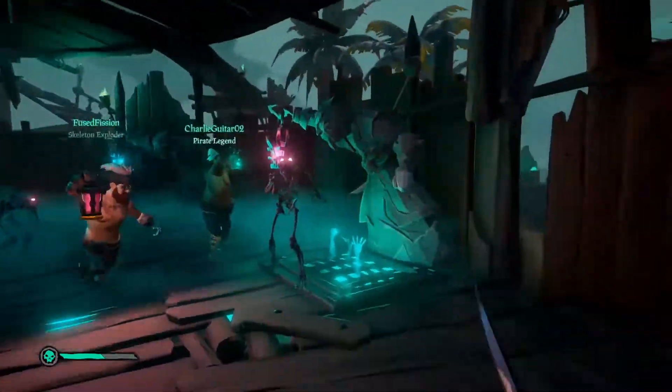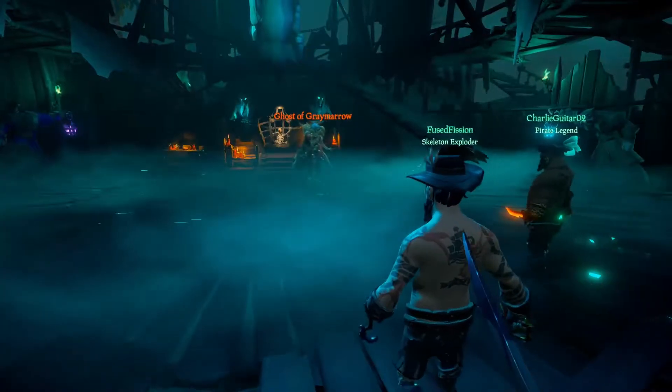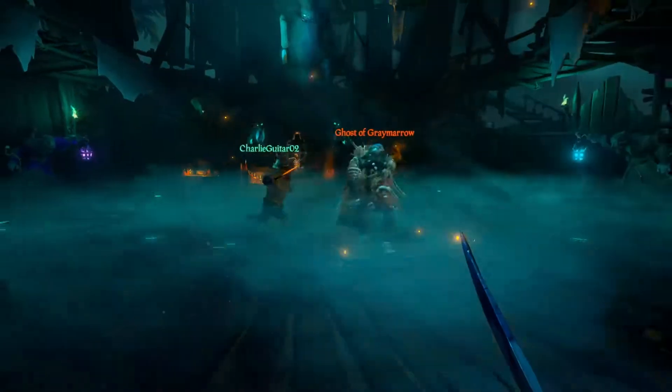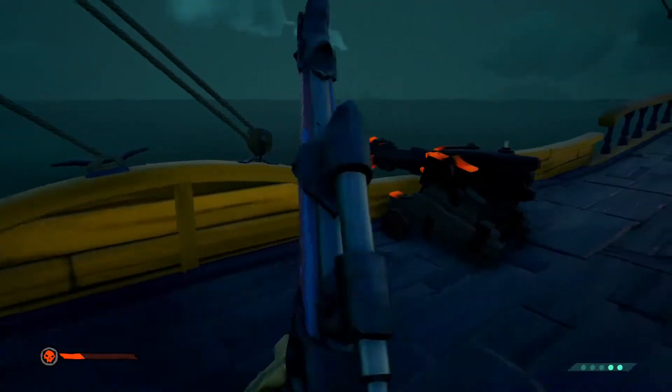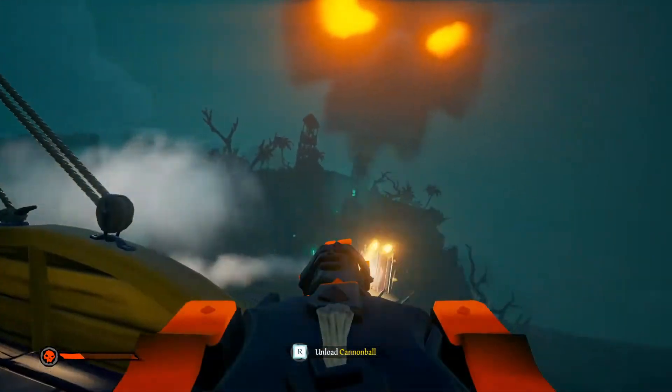Shine the light on the skeletons and then swing away. Once you have completed many waves, a massive skeleton boss will spawn. The best way to kill this boss is to bring him down to the beach and light him up with the cannons on your ship. The boss will dig up a lot of explosive barrels, so make sure you have some distance between the ship and the island.